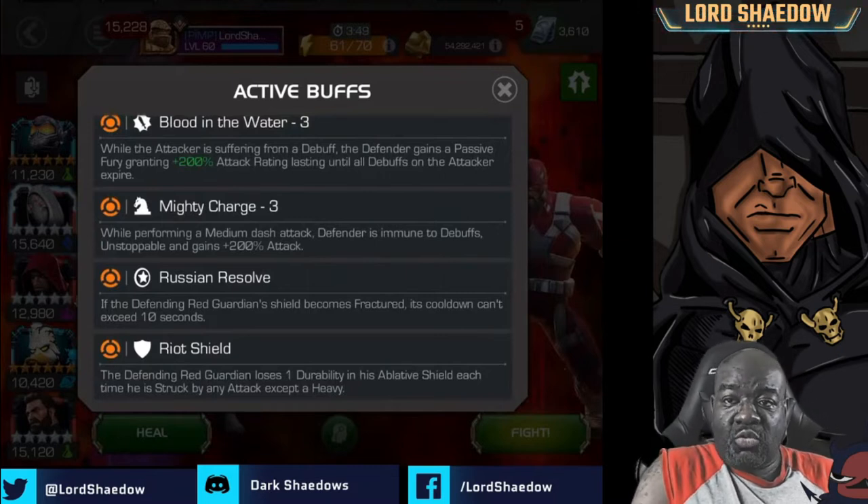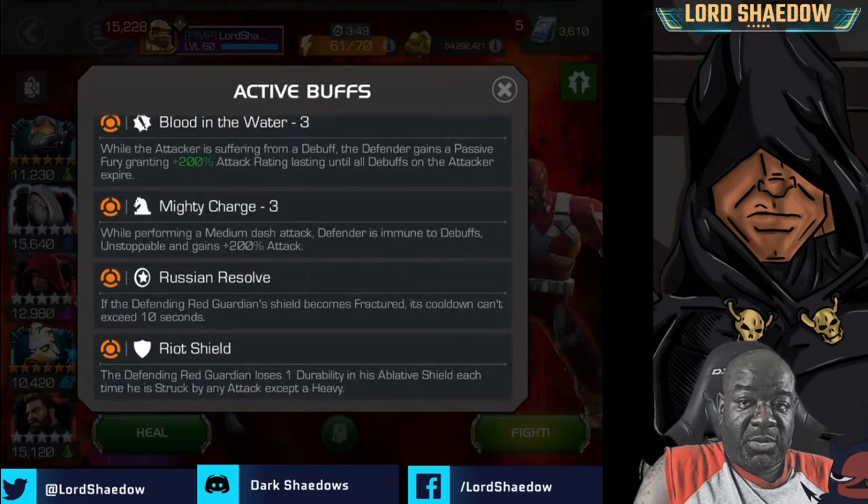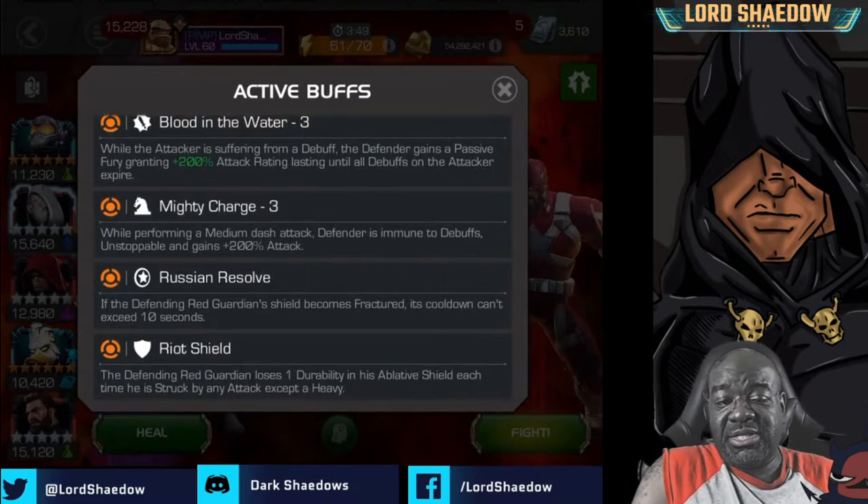The next node is Russian Resolve — if the defending Red Guardian's shield becomes fractured, its cooldown can't exceed 10 seconds. That's important because as part of Red Guardian's base abilities, every time his shield gets fractured it takes longer and longer to recover. In a long boss fight you could ordinarily reach a point where his shield is fractured for most of the fight, but because of this node that won't happen.